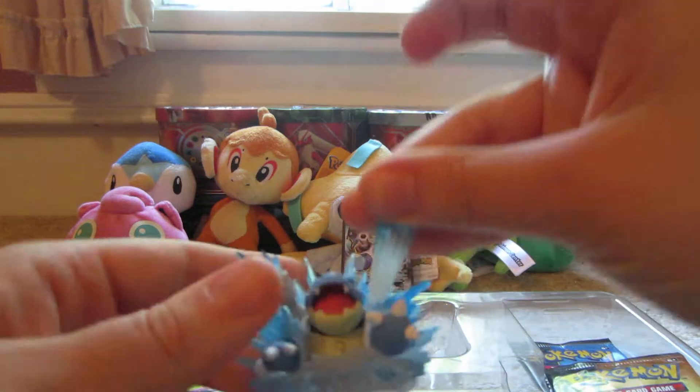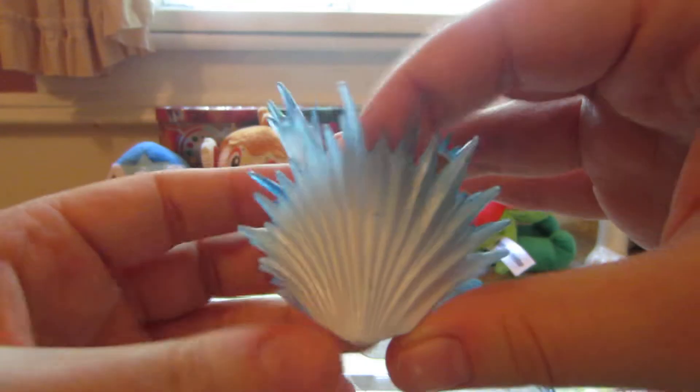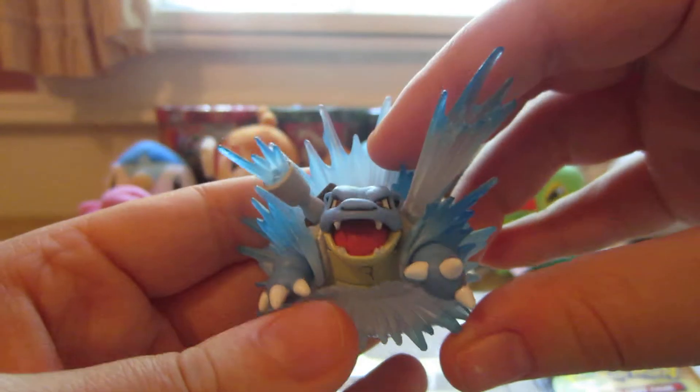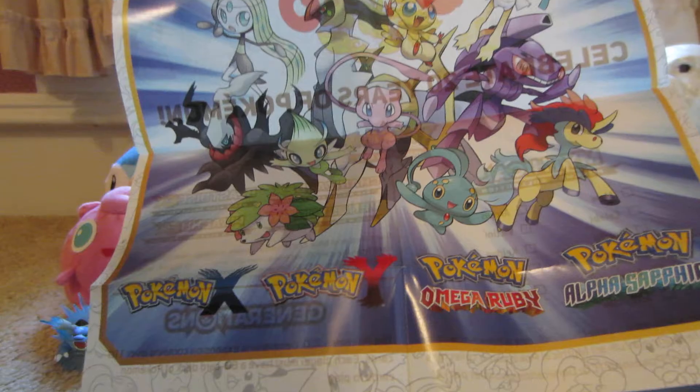Here is the Blastoise figurine. Looks cool. It looks like a seashell. So cool. And here's a little pamphlet promoting the Mythical Pokemon giveaways on XY Omega Ruby and Alpha Sapphire.